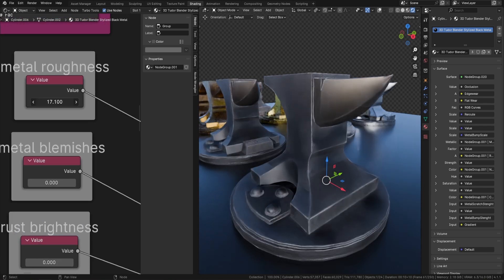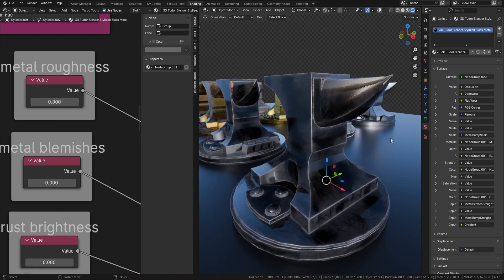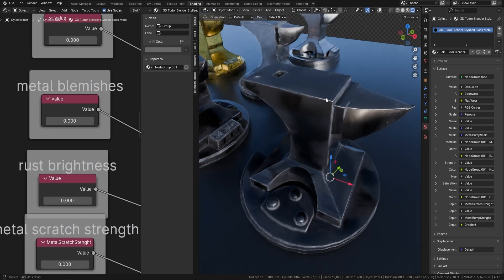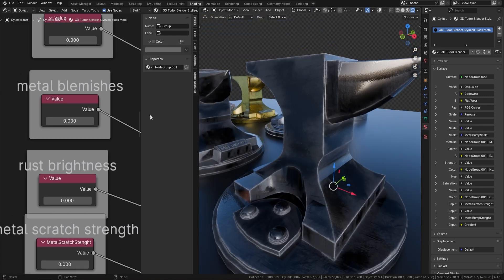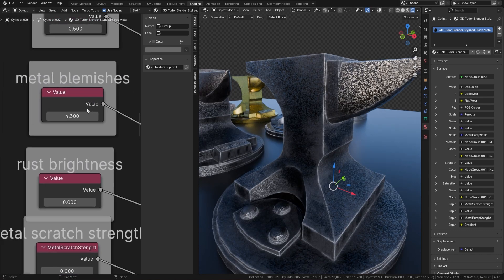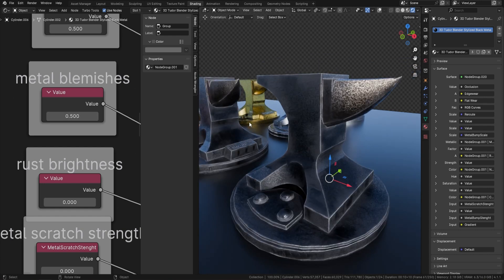Next we've got the roughness. If I bring this all the way up, you can see a really dull metal. If we bring it back to zero, we get a really shiny metal. Next we've got metal blemishes. Let me put this on around 0.5 so we can see them better. If I bring the blemishes up you can see exactly what they do — I think that's a little high, so let's settle on 0.5 for a few subtle blemishes.